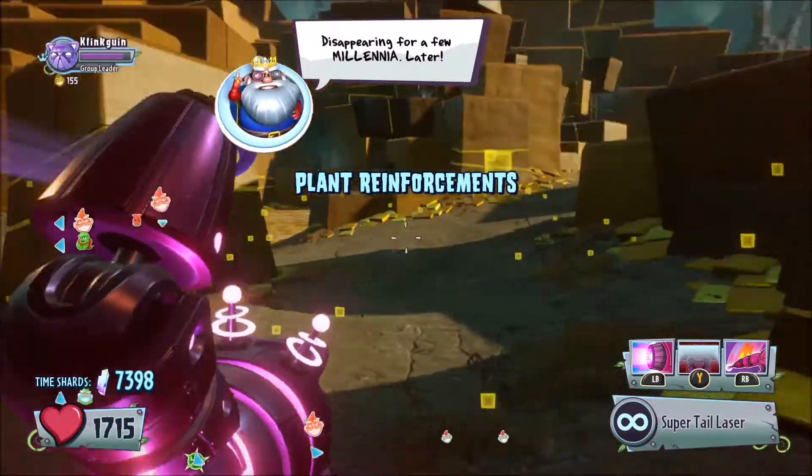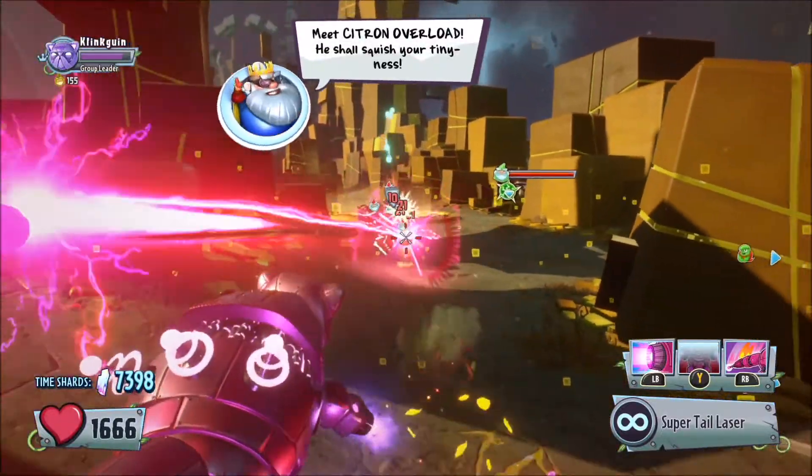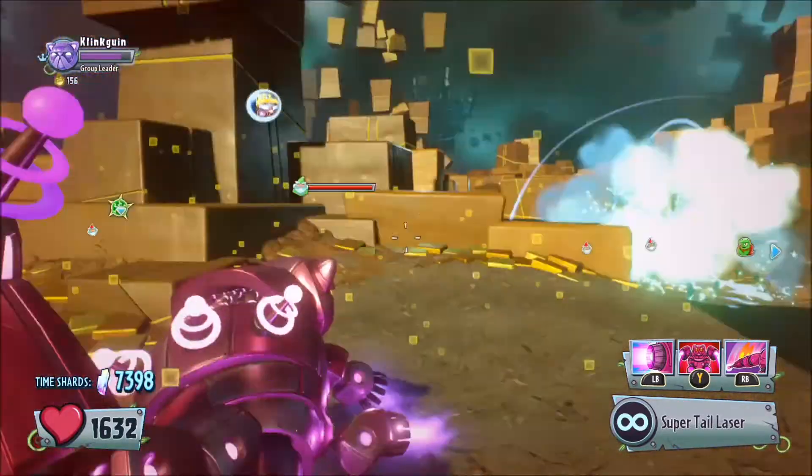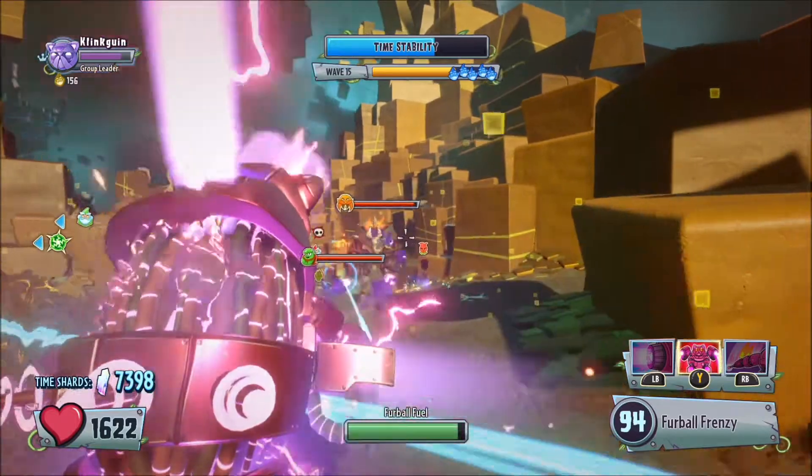We took out half of his health. So we need to be really careful — let's get out of here. Okay, the giganome is over there — we need to be really careful. There's the massive citron — we need to take care of it.